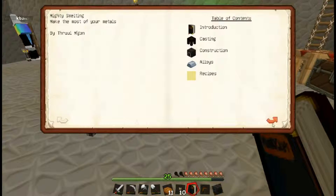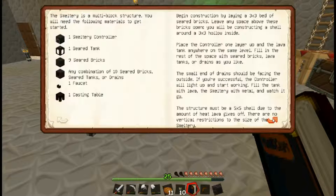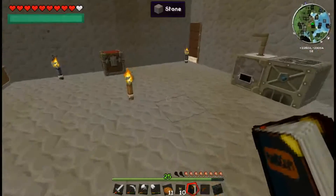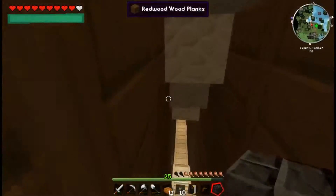The book says: a smeltery is a multi-block structure. You need a smeltery controller, a seared tank, and nine seared bricks in various combinations. This is freaking complicated - why can't we just make power flowers? Because they don't exist in this world anymore.